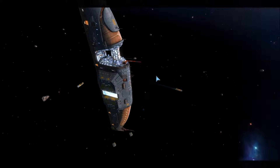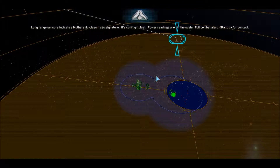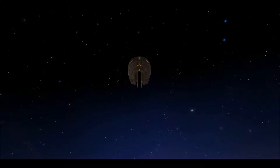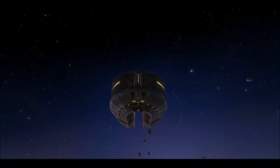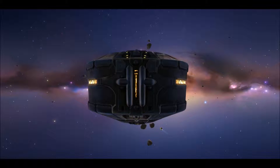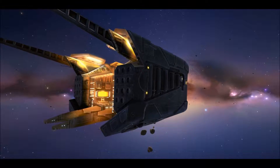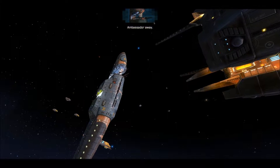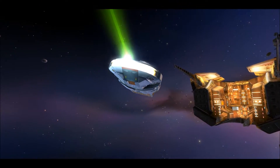Long-range sensors indicate a mothership-class mass signature coming in fast. Power readings are off the scale — full combat alert. A massive ship has appeared; it's incredibly impressive looking. I tried to send my fleet to attack it — it's spinning dramatically. Then: 'Ambassador away.' Maybe they want to talk. There are really well-done cutscenes and voice work throughout the game.